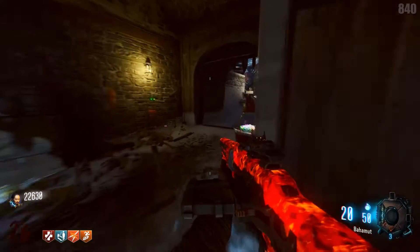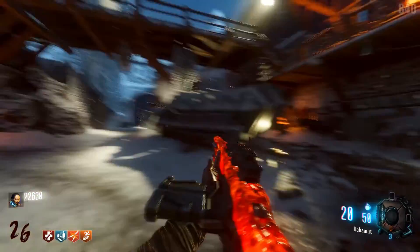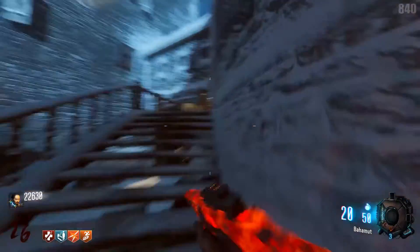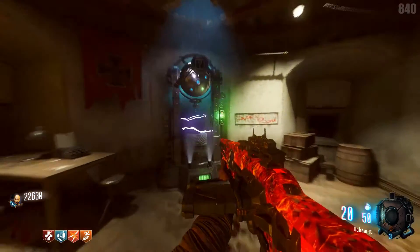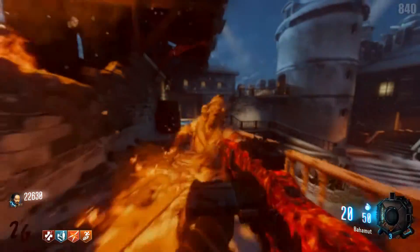We got Double Tap right here, Gobble Gun Machine right here. And up here we have a dog location for the bow. And if we come up here with these stairs, we have a Gobble Gun location, we have a Wonder Fizz location, we have a Vesper on the wall.